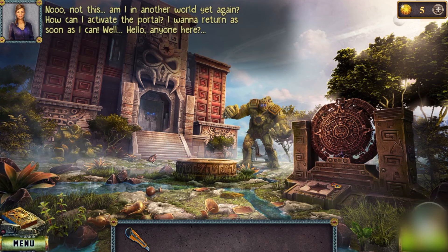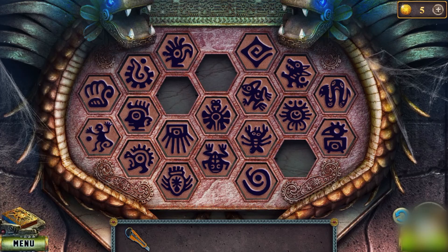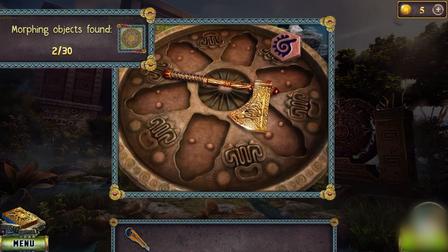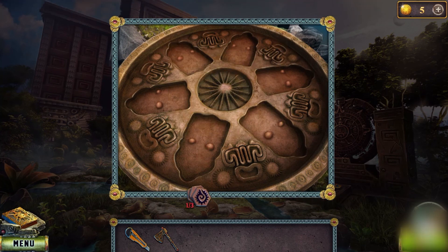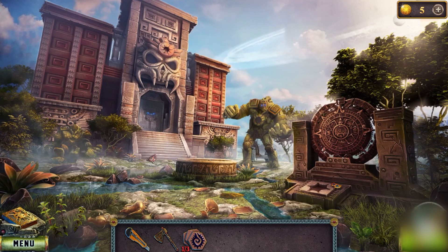Diana says: 'I want to return as soon as I can. Hello, anyone here?' We are going to help her get back to her world but she has to face a lot of challenges. Okay guys, this was it for today's video. I will meet you next time at the next level of the temple complex to help Diana get back to her world. Till then, take care and bye bye — and don't forget to share this video and give it a thumbs up!